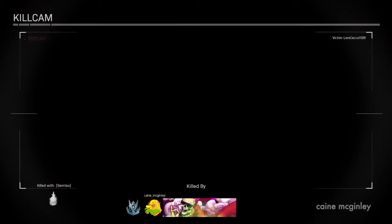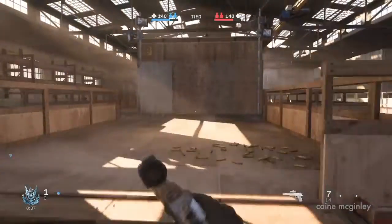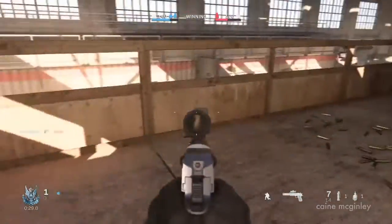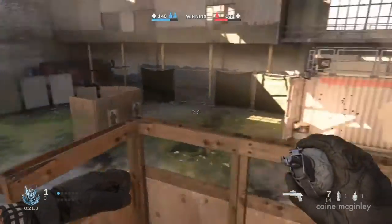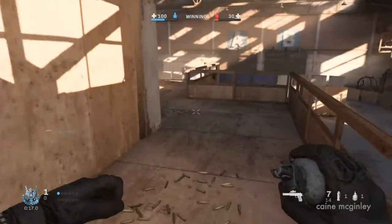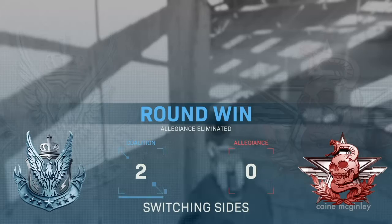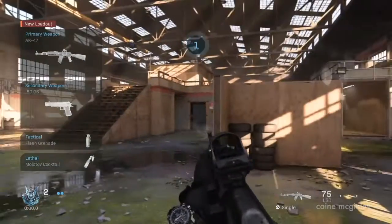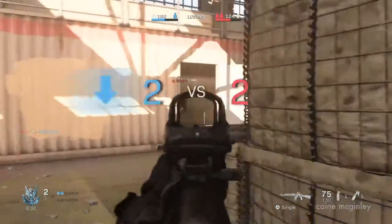Luckily the games don't feel like they end too soon, because a team needs to reach six round wins, and if each team keeps winning alternately it can last quite a while — like 1-1, 2-2, 3-2, etc. Each round you start with a different loadout. You start each game with just a pistol — I think it's like a Desert Eagle with a scope — and then the next round you might have a machine gun, shotgun, sniper, or light machine gun. That's quite nice; it spices things up since you don't actually choose your own classes.